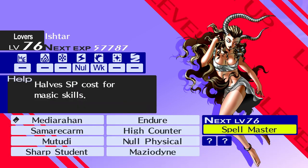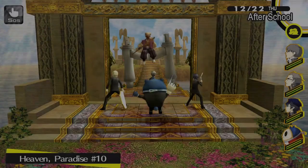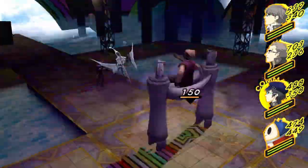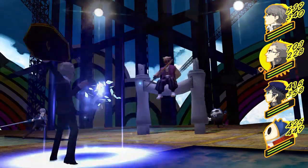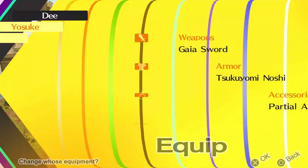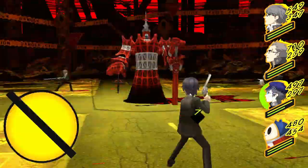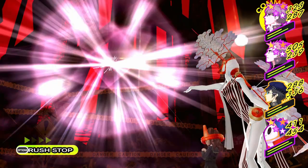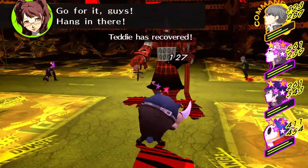We fuse an Ishtar, who is a great late game healer with plenty of passive abilities. Her two usable skills are Mediarahan to fully heal all teammates, and Samarecarm to fully resurrect a dead teammate. We go fight the optional boss at the end of Nanako's dungeon — it's an easy fight because it just kind of stands there using pointless moves like Stagnant Air while failing to exploit our weaknesses. We pick up the Chakra Ring reward, an accessory that halves SP costs of magic skills, but we definitely won't be needing it.